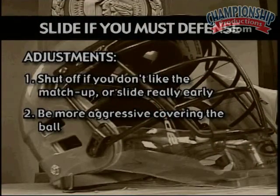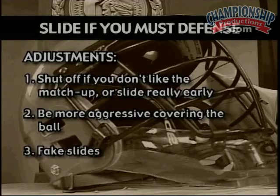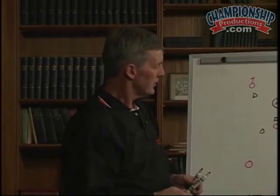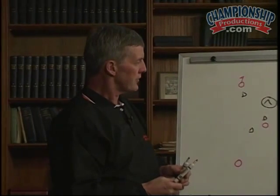If they're dodging, drawing a slide, dumping, and re-dodging, fake slides are really effective. If you fake slide on their first dodge and they're dumping the ball, they're actually throwing to someone who's already covered. The other thing you can try to do in this case is to force the ball to the inside, thereby changing up their whole game plan.